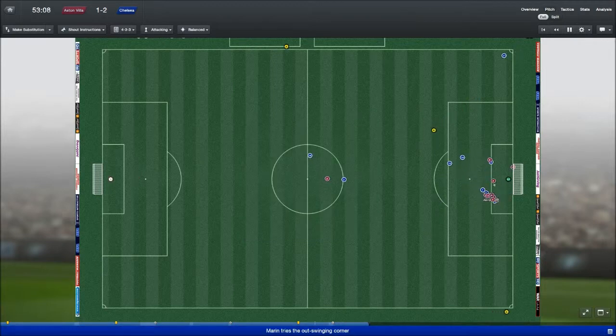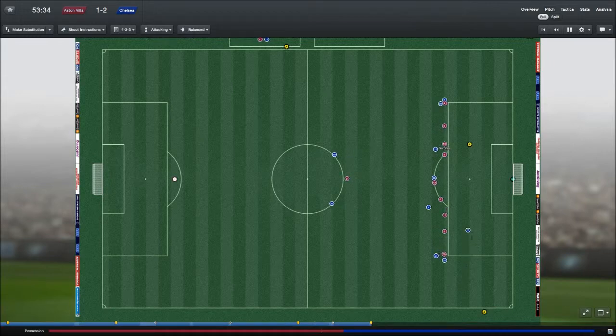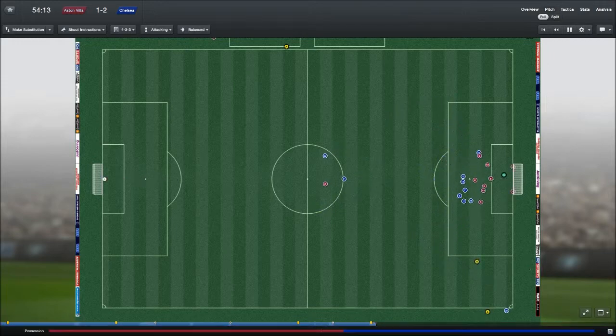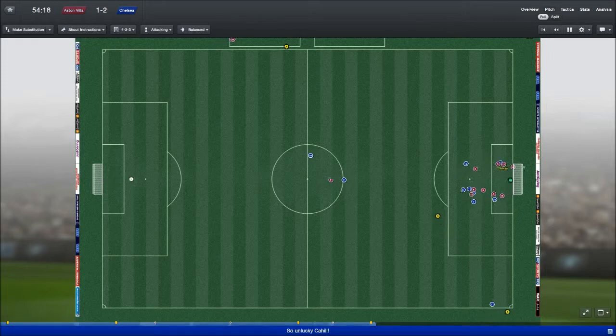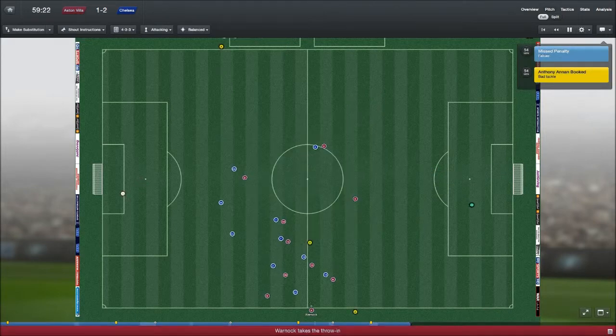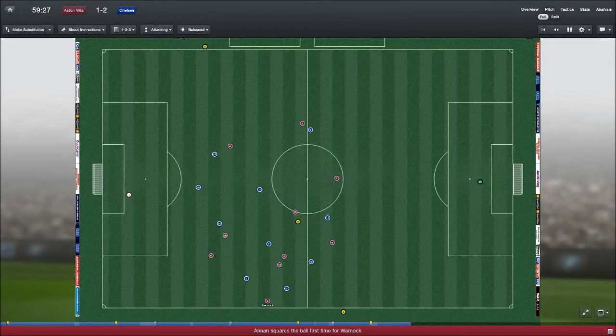Marin with a corner — we've got a penalty here! The defender gets a yellow card. If we can score this penalty I think we've won this match. Falcao is going to be taking it. And he missed. Damn. I think if we scored that penalty we most likely would have won this match.